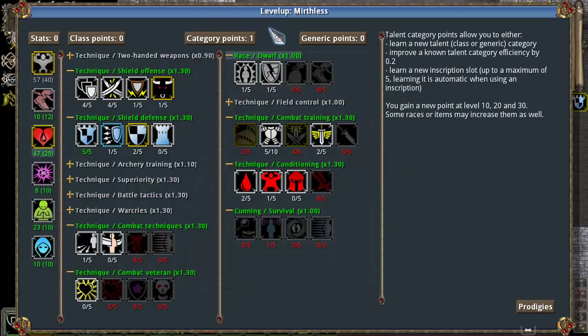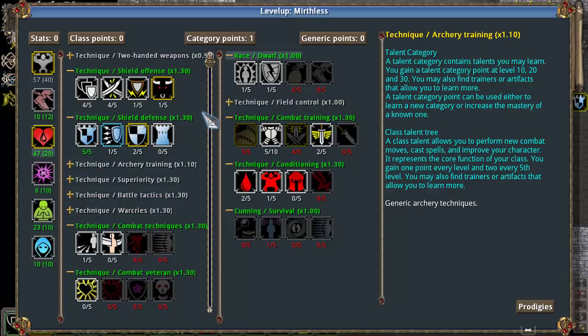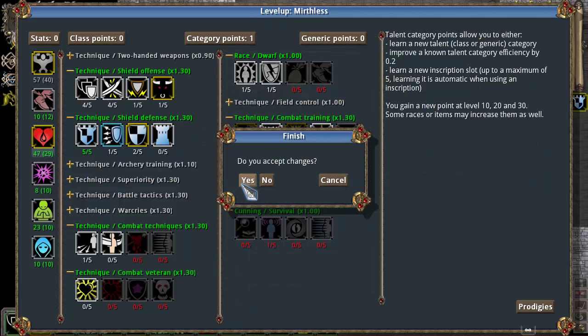We have a category point now, and we got that at level 10. This category point can be spent to unlock any of these locked talent trees. They're all potentially pretty good, but I don't know if I'm going to be using it right away for a new talent tree because we have things to spend the points on right now. Instead, what I can do is spend that category point to buy a new rune or infusion slot, which will let me have 4 instead of 3. And that's probably what I'm going to do with my first category point — it's usually what I do on any new character.